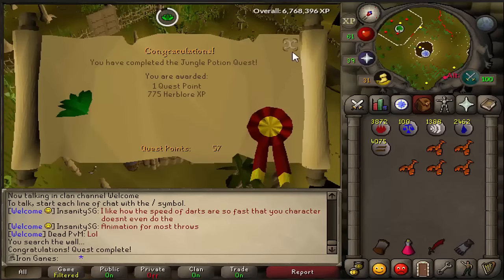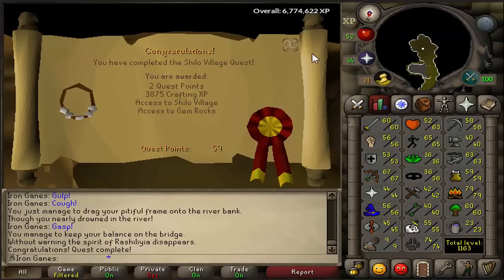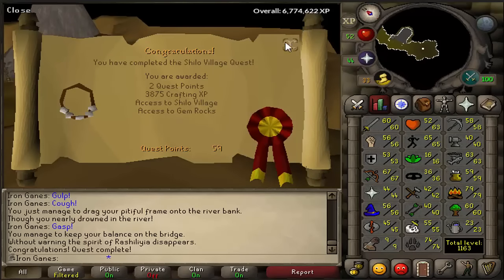The Jungle Potion quest is completed. Let's go ahead and start Shiloh village — and there we go, Shiloh village quest completed: 2 quest points, 3.8K crafting XP, which got me to level 42 crafting. Now let's go ahead and work on 68 fishing for the clue scroll I have.